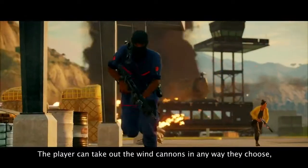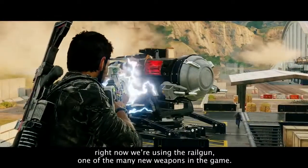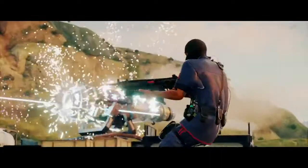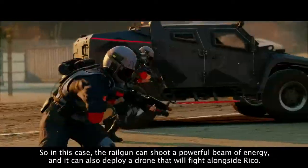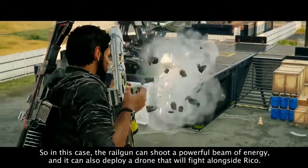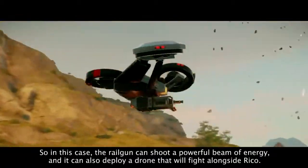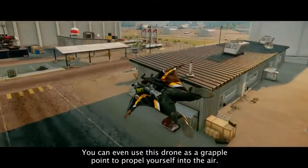The player can take out the wind cannons in any way they choose. Right now we're using the railgun, one of the many new weapons in the game. All these new weapons have a secondary fire option, so in this case the railgun can shoot a powerful beam of energy, and it can also deploy a drone that will fight alongside Rico. You can even use this drone as a grapple point to propel yourself into the air.